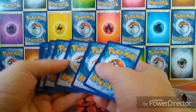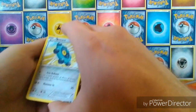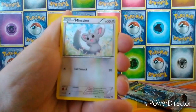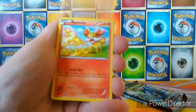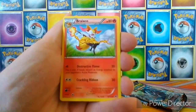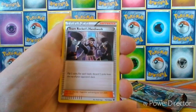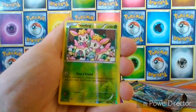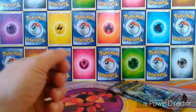Hopefully we'll get something decent out of the online codes. We have a Bronzor, Minccino, Deerling, Carbink, Fennekin, Braixen, a Fairy Garden, a Team Rocket's Handiwork, a Reverse Deerling, and the Rare is a Rare Superior.